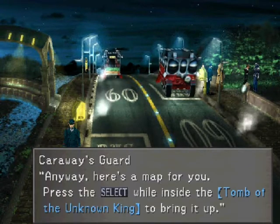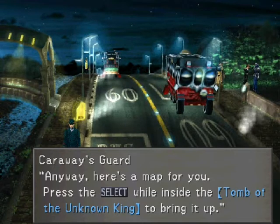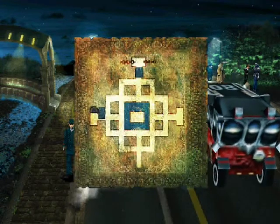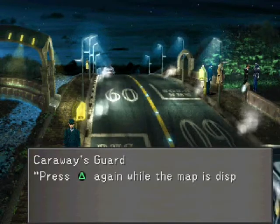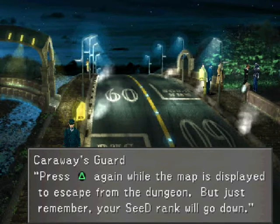Here's a map for you. Press Select while inside the Tomb of the Unknown King to bring it up. Press Triangle again while the map is displayed to escape from the dungeon, but just remember your seed rank will go down.